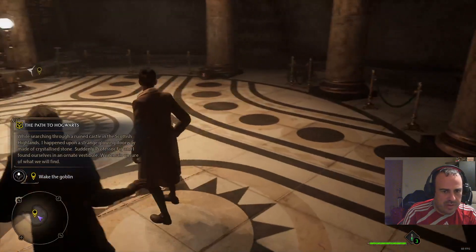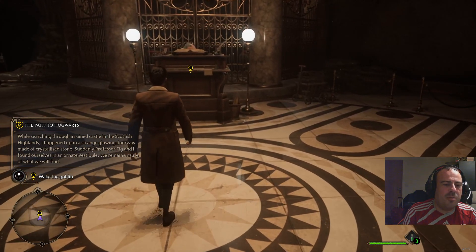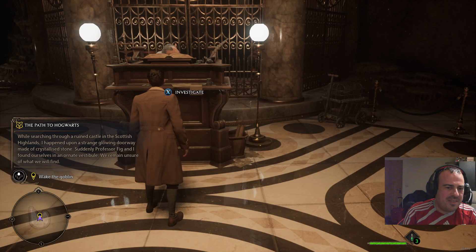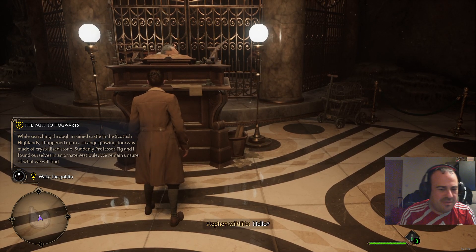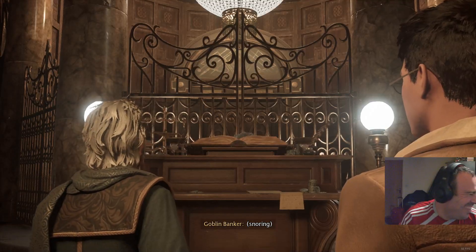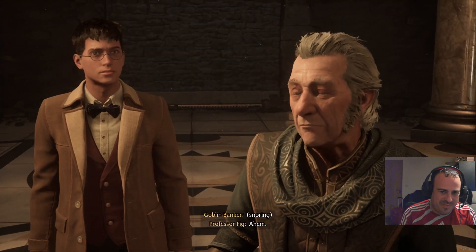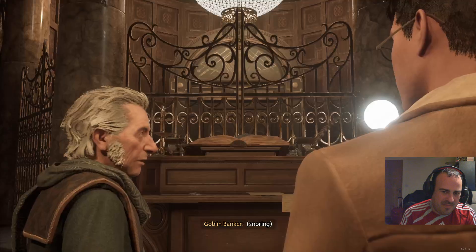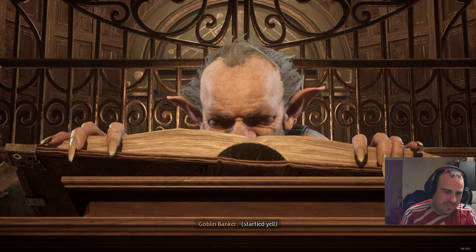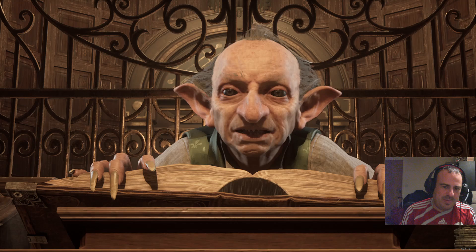I hear a dog or something. We have an enemy in front of us. Oh, it's a goblin! You got a goblin - I'll let you see him. That's the enemy, be careful. I see you. Yeah, you must be in the green dots. Look at his big eyes!